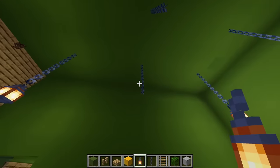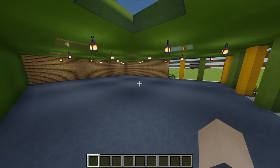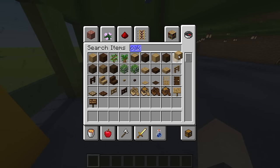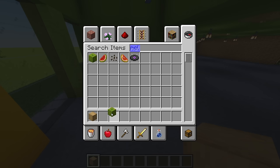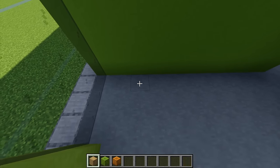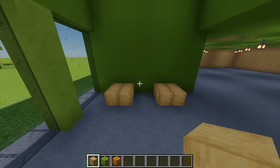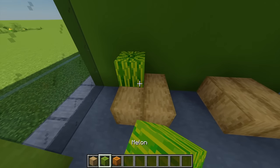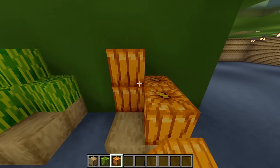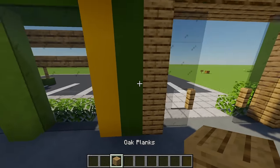Now we can start decorating our supermarket. For the entrance area I'm grabbing some oak stripped wood, some melon and some pumpkins. Moving to this back wall, on this second block I'm placing four stripped wood, leaving a gap of two and placing another four. On the first podium I'm adding four melons, and on the next one with some pumpkins adding four here as well.